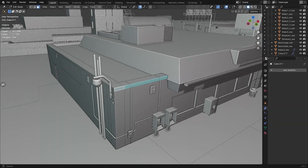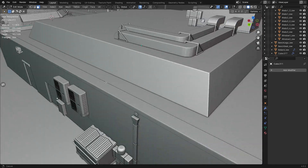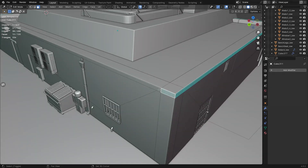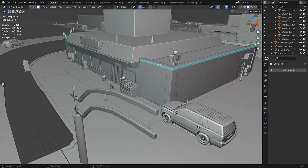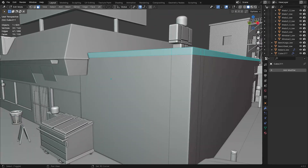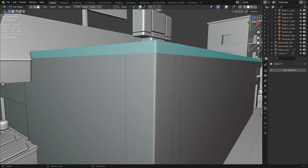I then moved on to one of the buildings I already created to optimize it. I made sure to lower the triangle count as much as possible, separate it into different pieces so that when I UV unwrap it I have the same texel density for each mesh part and we don't have any problems in the future.